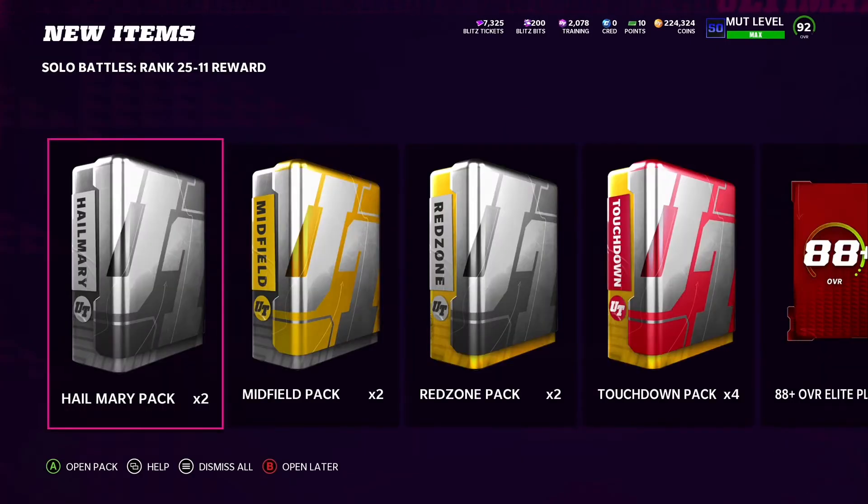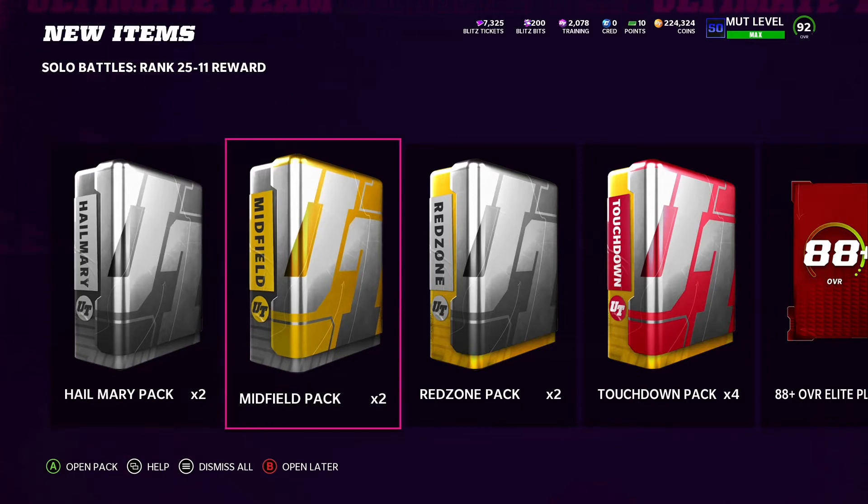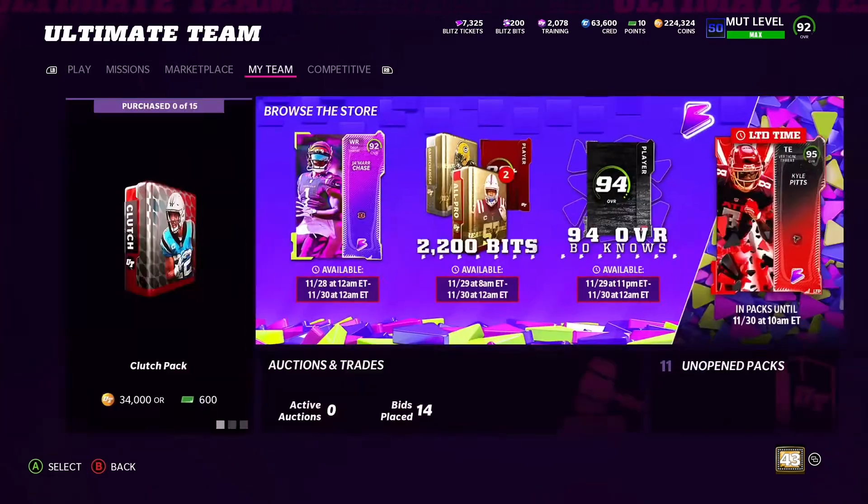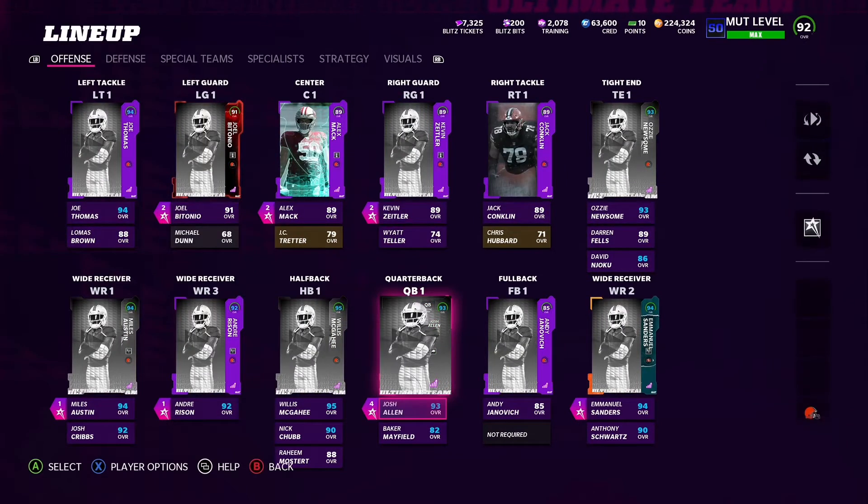These are all the packs we got: Hail Mary, Midfield, Red Zones, Touchdown Packs, 88 plus overall. We were close — we almost got the top 10, but we had a few mistakes here and there and did not get it. But we'll still get the 190,000 coins.